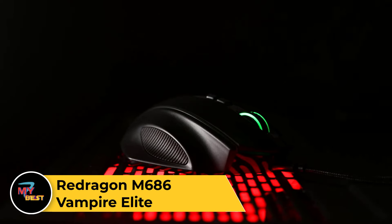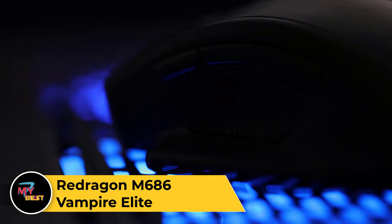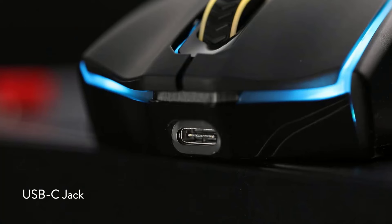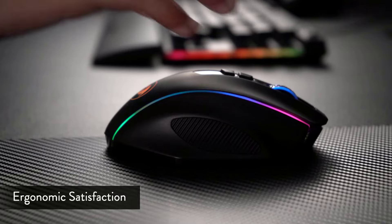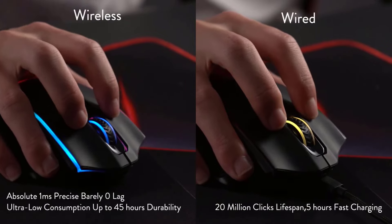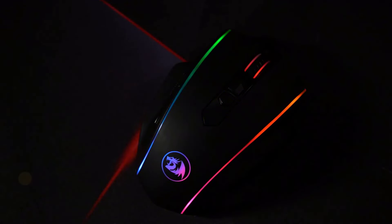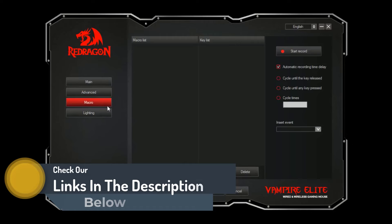Redragon M686 Vampire Elite. You might not have heard of Redragon before, but we're getting more and more acquainted with the Chinese company, which is also on our best wireless keyboards page. The affordable, well-built M686 Vampire Elite is currently just $36 and carries many hallmarks of a premium wireless gaming mouse. That includes eight programmable buttons — including macros — and fast USB-C charging. Redragon claims just 5.5 hours to a full charge via its 5.9-foot braided cable.